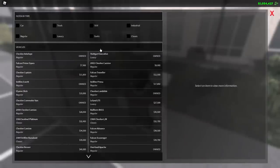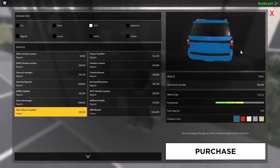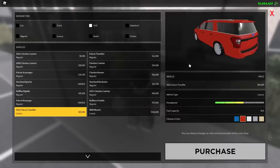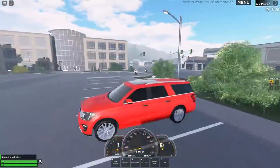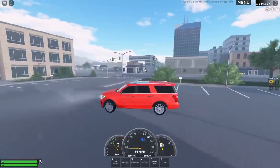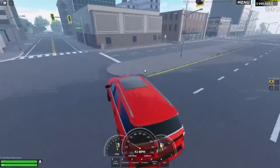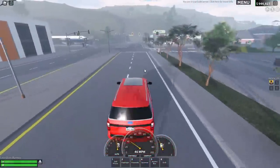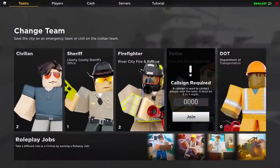Looking over here we've got a new civilian vehicle - the 2022 Falcon Traveler - which is probably under SUV. Look at this luxury vehicle. They've really extended it quite far. Let's spawn this in and check it out. It honestly looks like it has pretty good traction and acceleration for a vehicle this size, which is pretty cool.